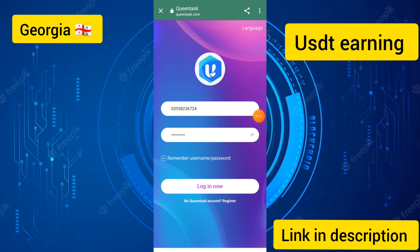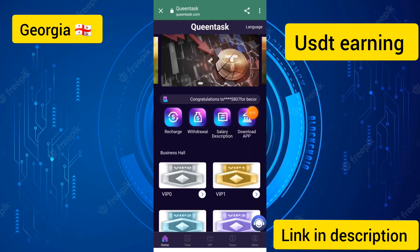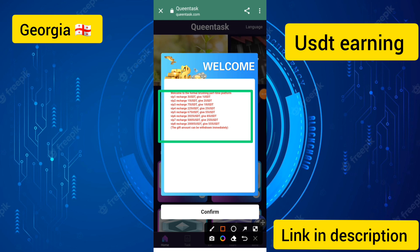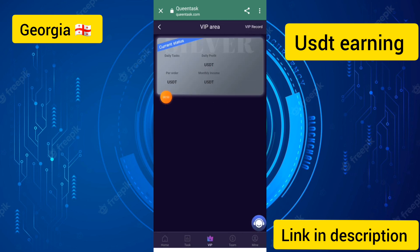I have already created the account. I entered the phone number, then the password, and touched the login button. You can see my account has been logged in successfully — welcome back to the site. This is a USDT earnings site and you need to review all the details of the VIP criteria. I touched the VIP button to see the details.